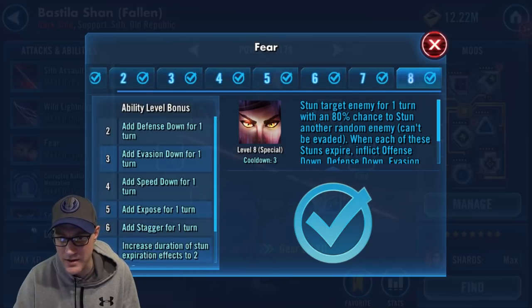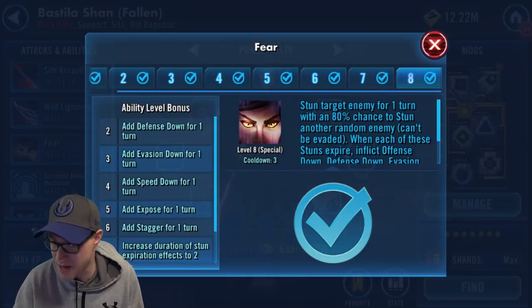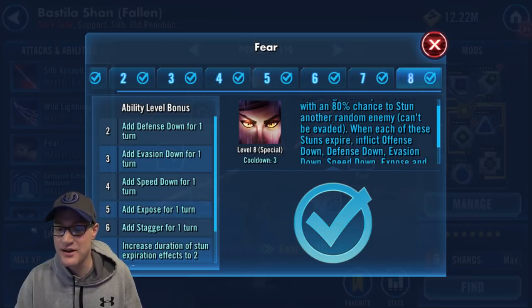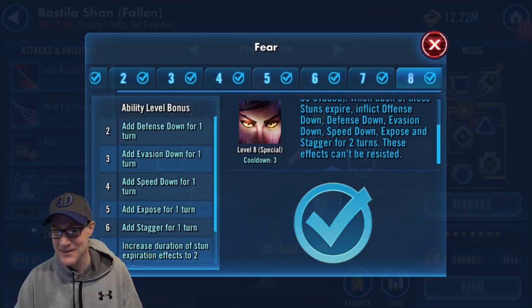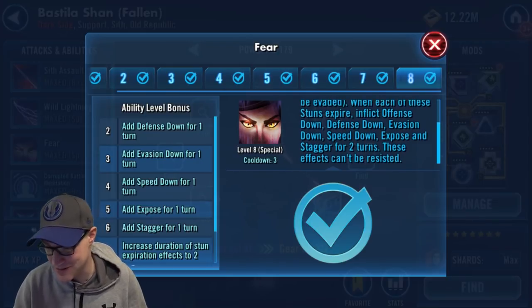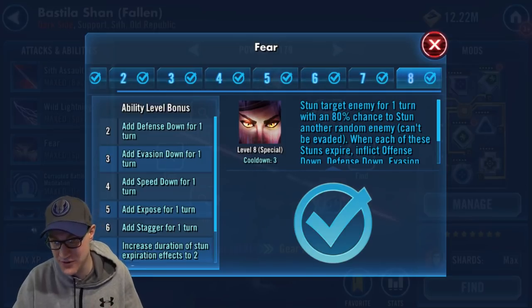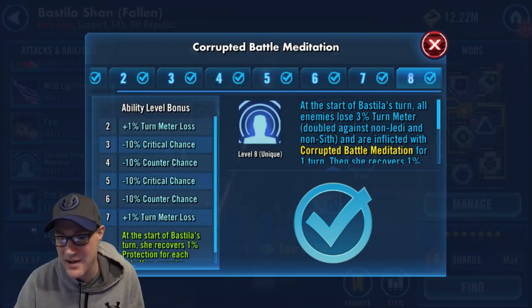Next we have Fear, which stuns the target enemy for one turn with an 80% chance to stun another random enemy — which can't be evaded. When each of those stuns expire, it inflicts offense down, defense down, evasion down, speed down, expose, and stagger for two turns, and these effects can't be resisted. That's a lot of debuffs, and you can potentially stun two people right away. It's a pretty good ability.